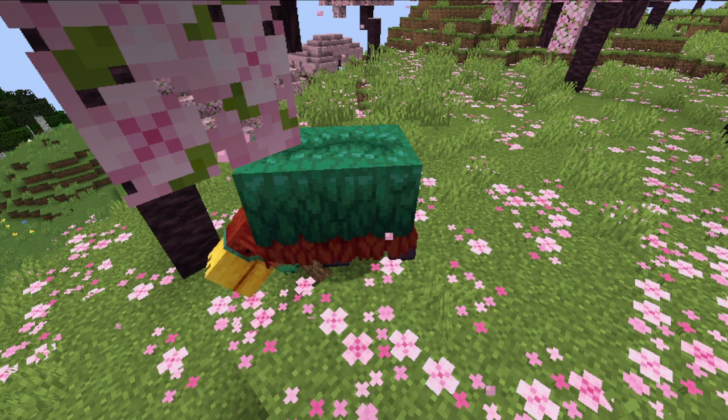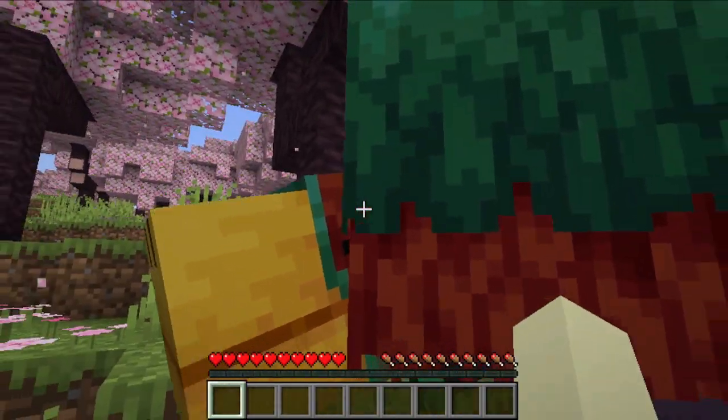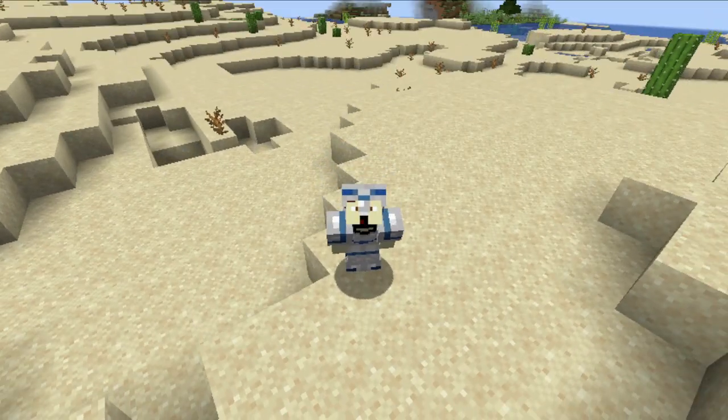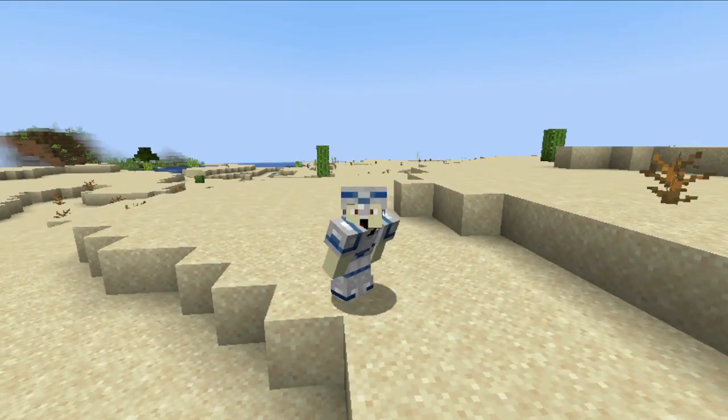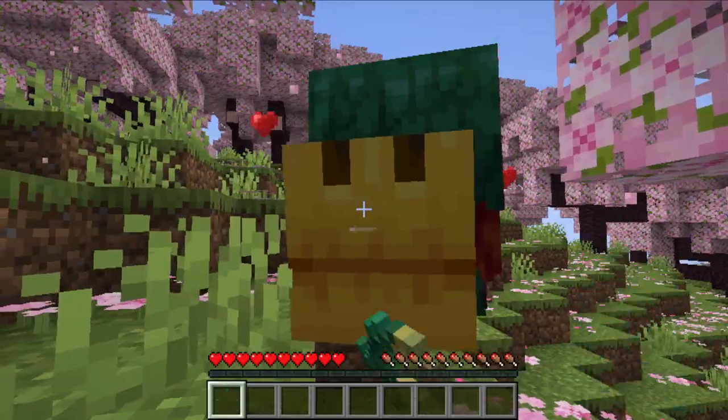Now we're moving on to the sniffer, the winner of the mob vote. The sniffer is a giant mob, and you can get eggs for it from archaeology. Once you hatch it, it will sniff around and find a new plant — torchflowers. Torchflowers are okay, but you can feed the sniffer torchflower seeds.